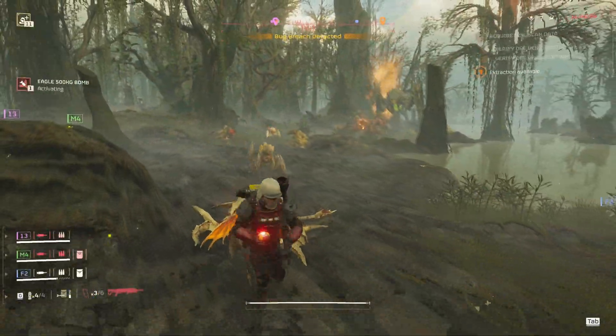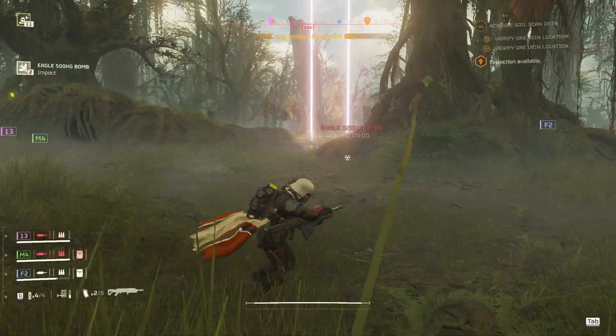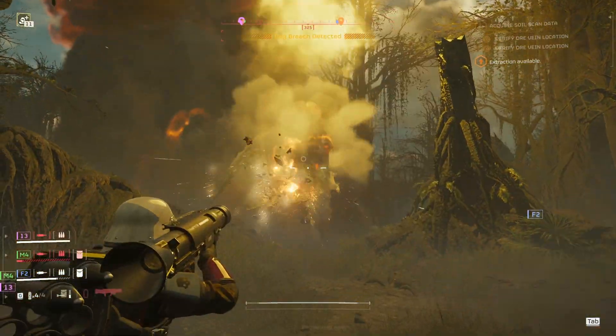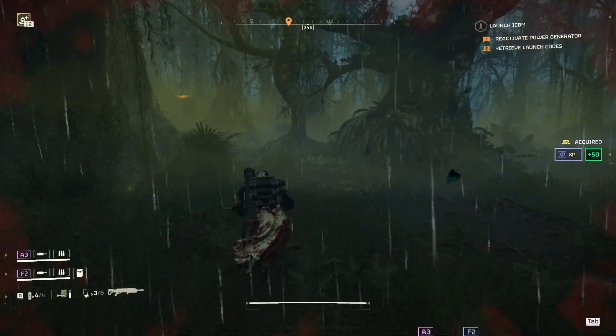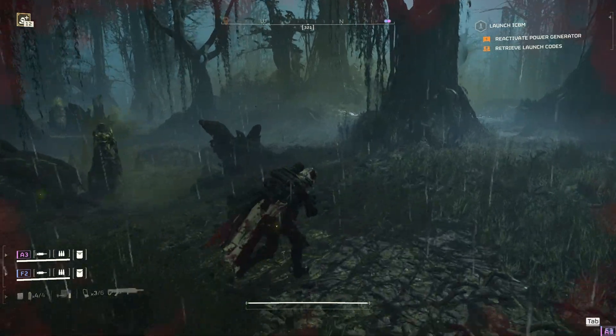Another huge improvement were the buffs and adjustments to anti-tank weaponry, namely the rocket launchers. My biggest issue with rockets before all of this was that explosive damage was woefully inconsistent, and it could vary the damage output based on tiny little variations in shot placement. This meant enemies such as the Bile Titan could require up to four or even five rockets to kill, even if one or two of those were face hits. This made weapons like the Spear kind of useless even after they fixed the targeting, because unless you had that enemy facing you directly, that lock-on shot likely wasn't going to kill them.